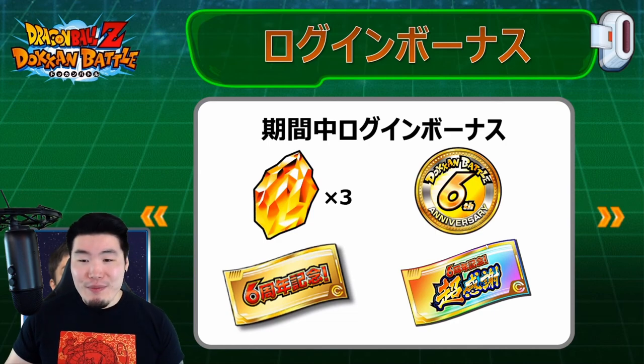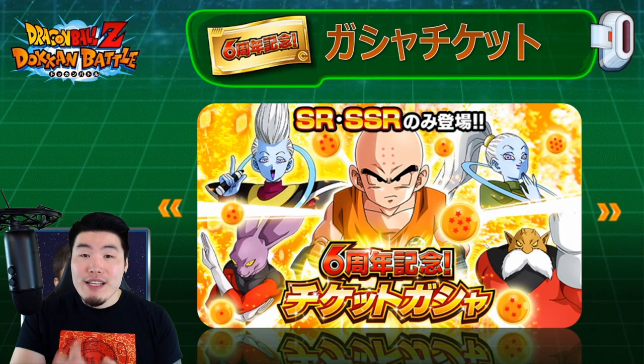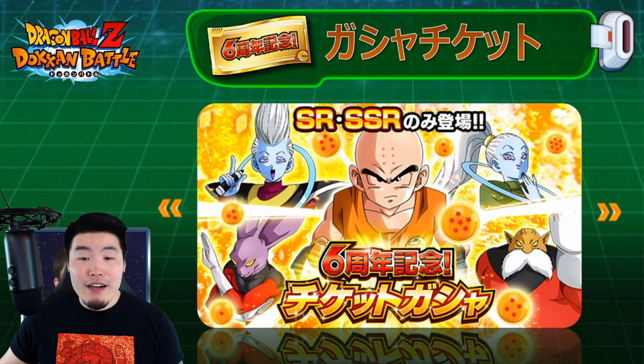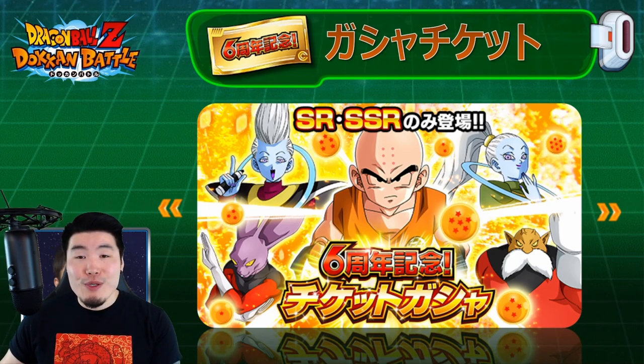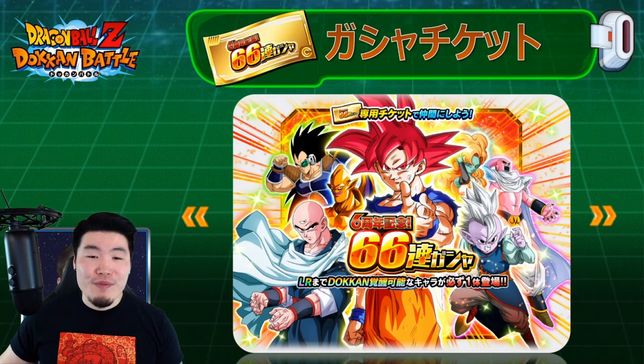Then we had the anniversary ticket banner — not the UI Goku or Evolution Vegeta banner, but the one you use your sixth anniversary tickets on. It's going to feature a bunch of really good non-Dokkan Fest units like Krillin, the Wiss, Vados, and others. There will also be LRs in the unfeatured pool, so some lucky people can get LRs with their tickets.